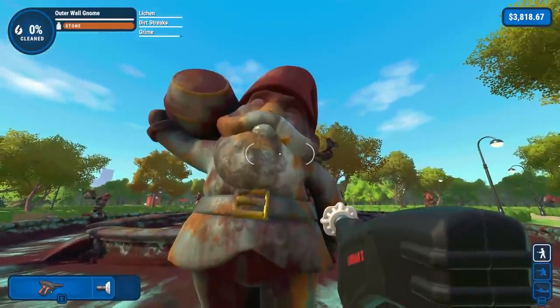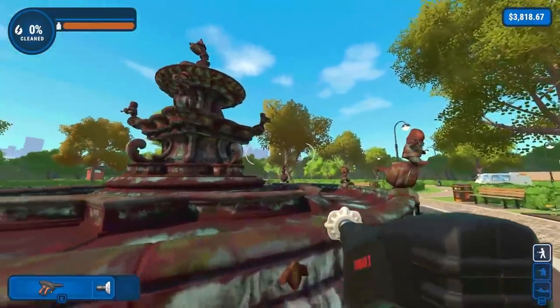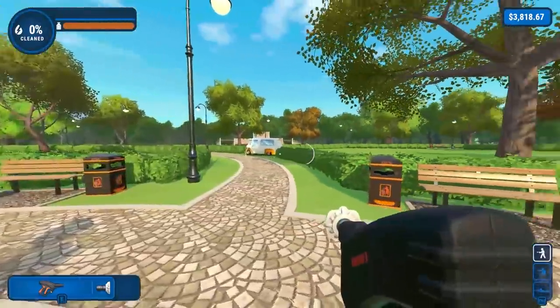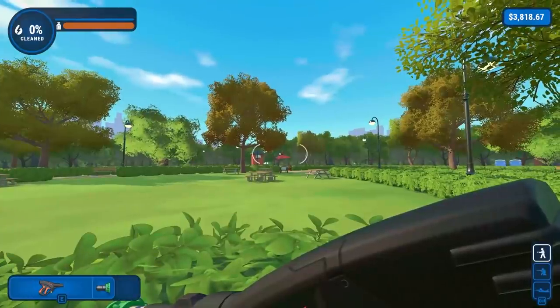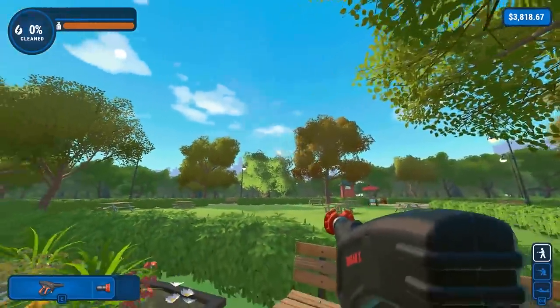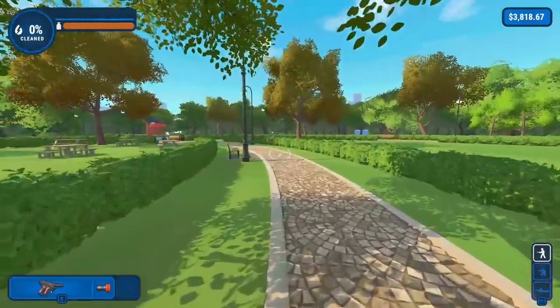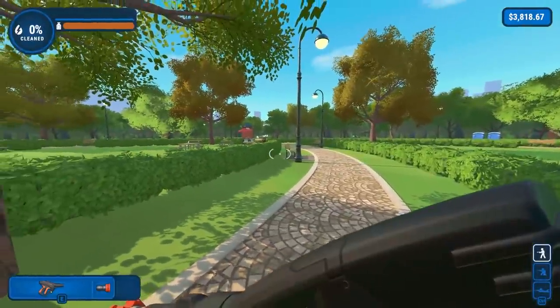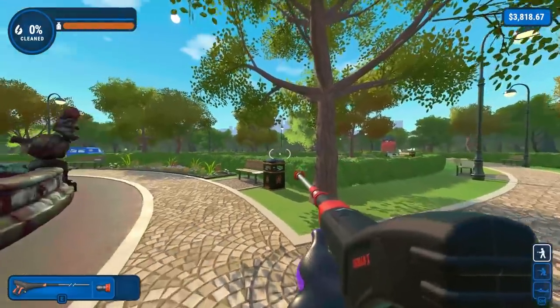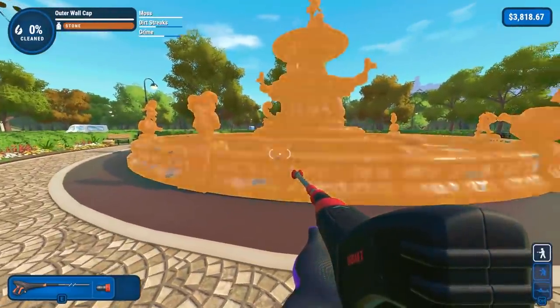We're obviously going deeper into the whole gnome thing in this game. Speaking of that, there's a lot of gnomes in the middle, but is there the Garden Gnome around here? Yes, indeed there is. I see him up there. Can we shoot him from... oh, there's a wall here. I can't shoot... can I go down there? I just wanted to shoot him. Well, I guess we're not hitting him this time. Anyways, I guess let's get started.